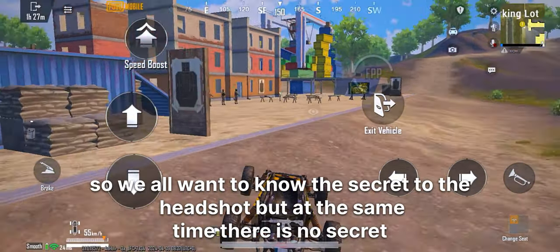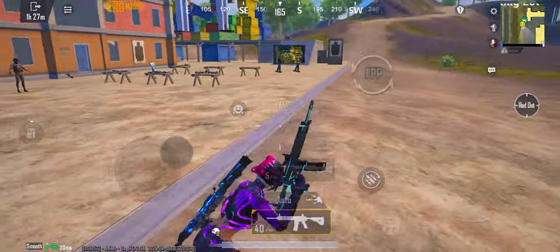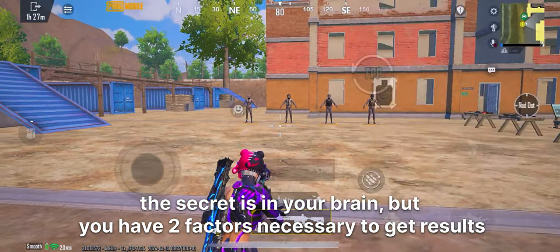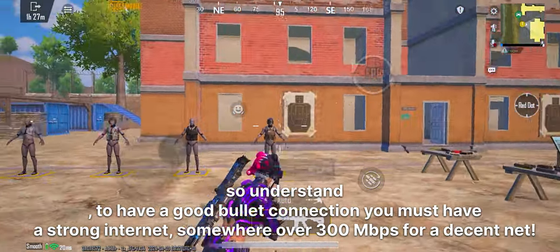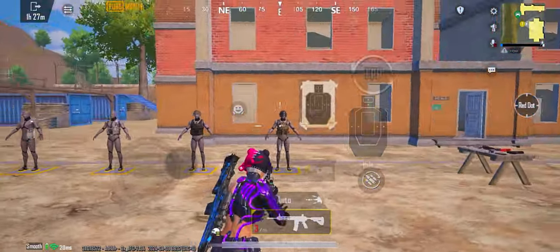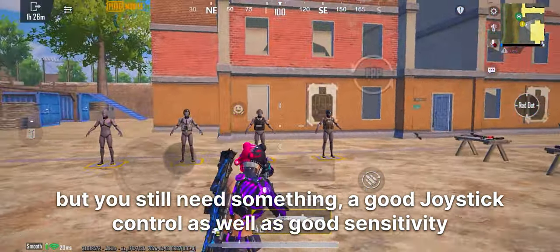So we all want to know the secret to the headshot. But at the same time, there is no secret — the secret is in your brain. But you have two factors necessary to get results. To have a good bullet connection you must have a strong internet, somewhere over 300 Mbps for a decent connection. But you still need something: a good joystick control as well as good sensitivity.